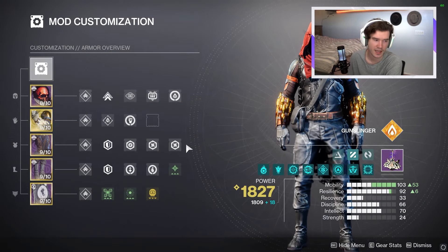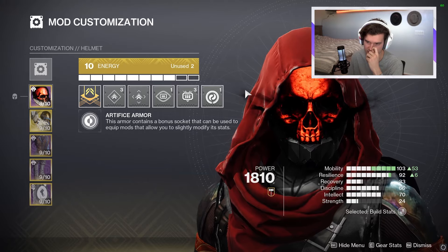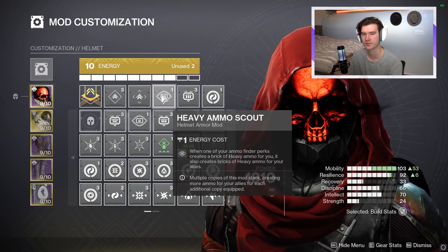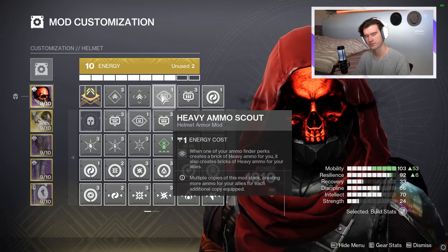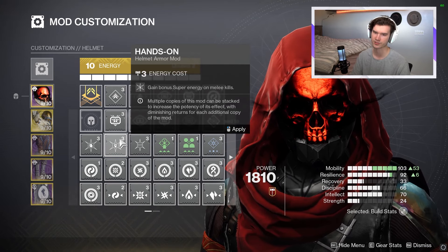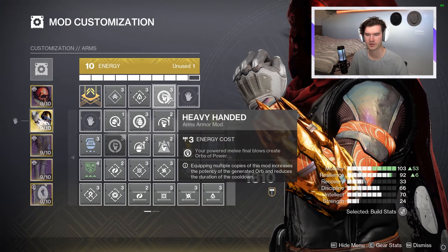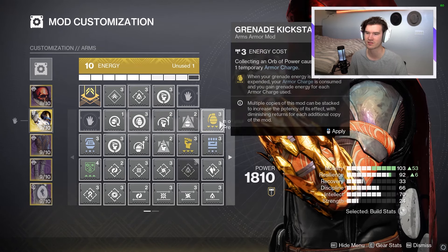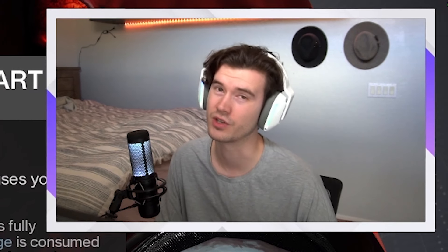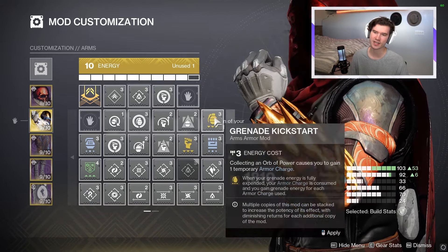Now we are going to go into the mods, and upon making this build I realized how power-crept the mods are — mods are so mid these days. For your headpiece, I don't see why you would ever change this layout. You could swap it out if you're in a solo area since you won't be producing heavy for teammates. At that point, just go Hands-On, double down on gaining super with Shards of Galanor, and then just an orb spawner because orbs are the name of the game. For arms, Heavy Handed will obviously spawn orbs, and I put a solar loader since kickstart mods got nerfed — or just put on Ember of Benevolence and never worry about it since your melee regenerates itself. If you miss your melee, you have a dodge.